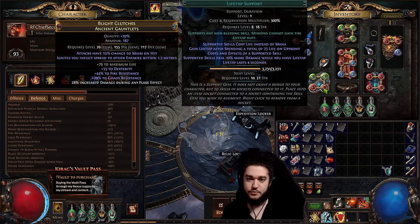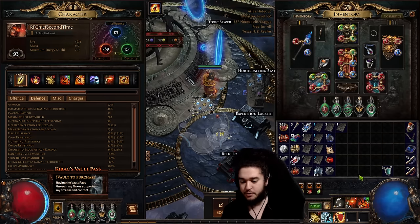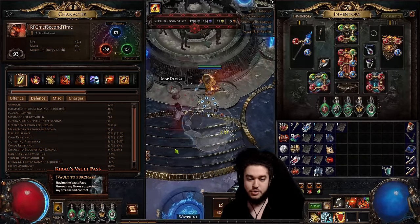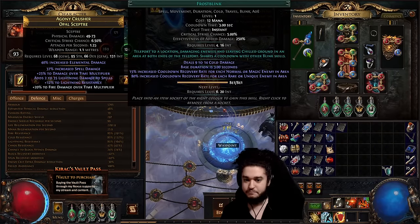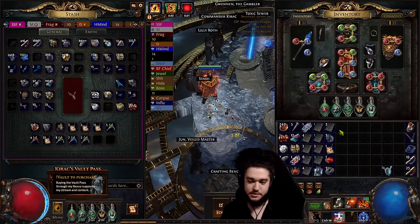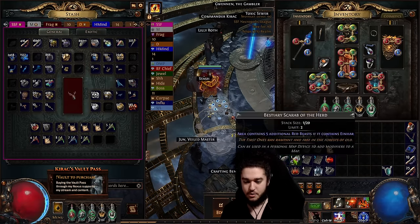Over here I've got Faster Attacks, Blood Rage, Lifetap, and Shield Charge. Blood Rage is optional — it just feeds frenzy charges. That's pretty much the character right now; we'll keep progressing, grab some upgrades, and see where it takes us.